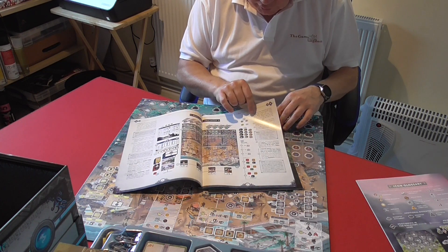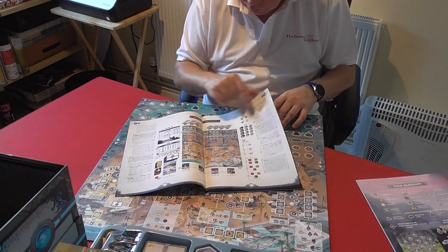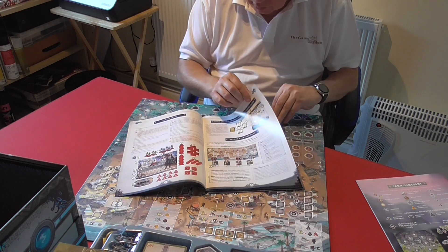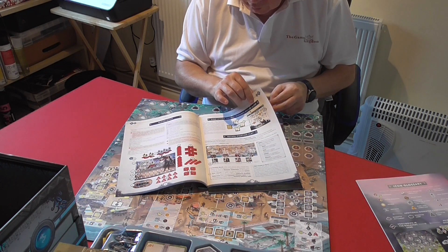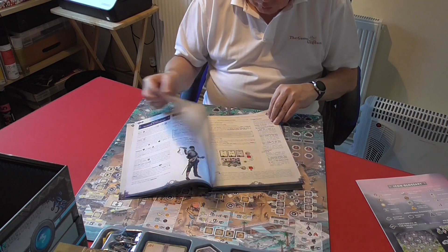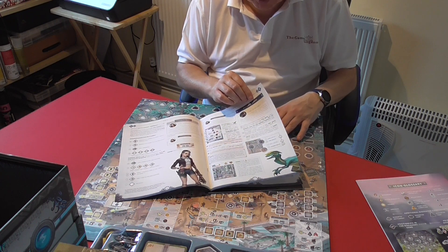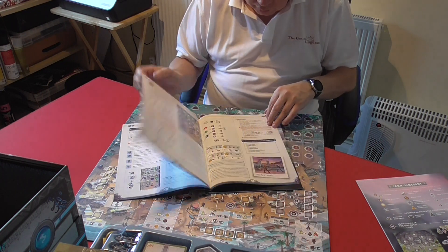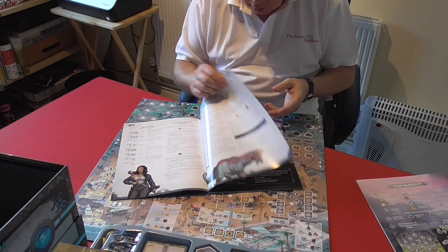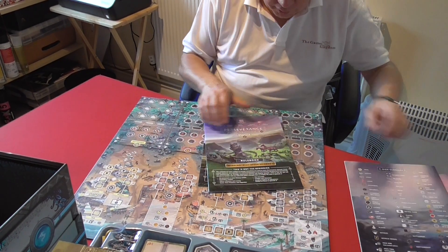The Episode One rulebook shows a four-player setup — cards down the bottom, dinosaurs and things laid out. There are the reward boards, assembly boards, and patrol cards. Everything's laid out nicely. The red player has all the components they may need. There are plenty of soldiers — more than you'll probably ever need — and in the deluxe version you've got both miniatures and standees. Episode One also has some optional rules you can add for extra replayability.